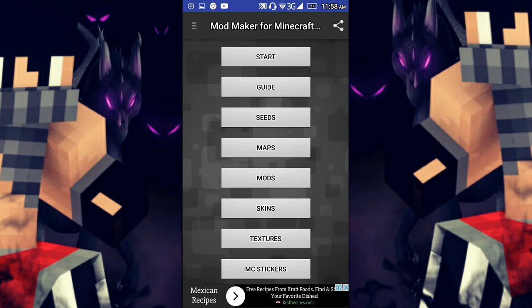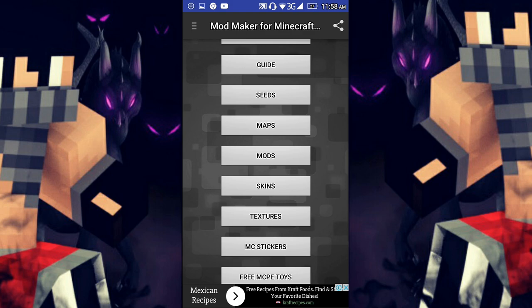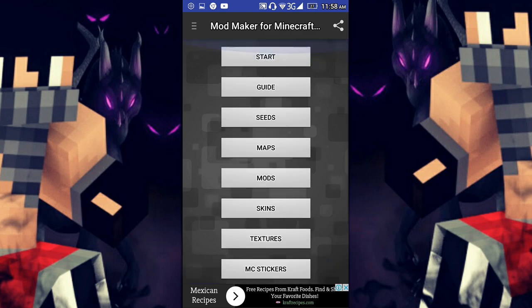All you need is Mod Maker for Minecraft, of course Minecraft itself, and then Block Launcher or Block Launcher Pro. You can download it on the Play Store, and after you download that you can start.